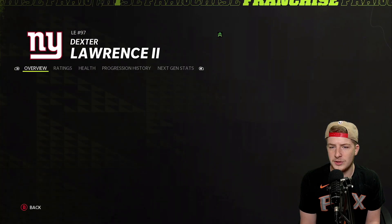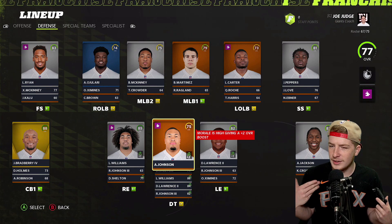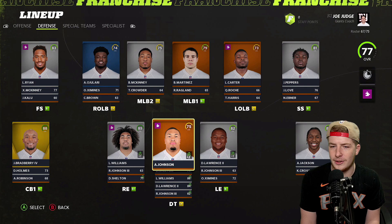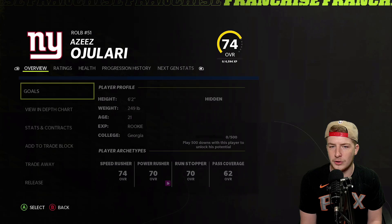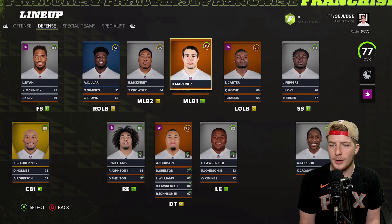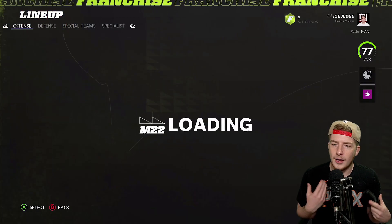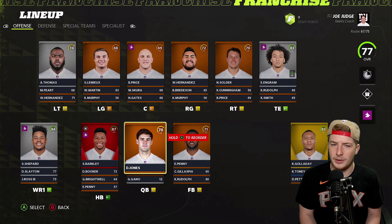Leonard Williams was acquired from the New York Jets in a trade and he's been good for them. Dexter Lawrence is 23. There's a lot of actually good things happening on this defense — not bad at all. It's not like the last few rebuilds where I literally had no way of upgrading things. We also have Azeez Ojulari at 21 at right outside linebacker, and Blake Martinez at 27 with normal development.